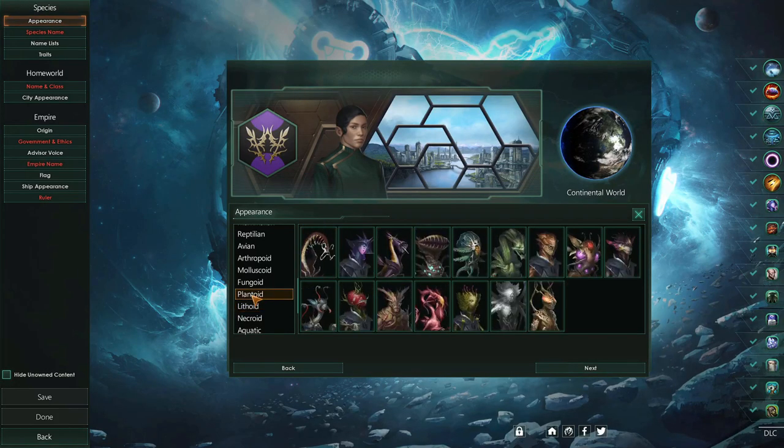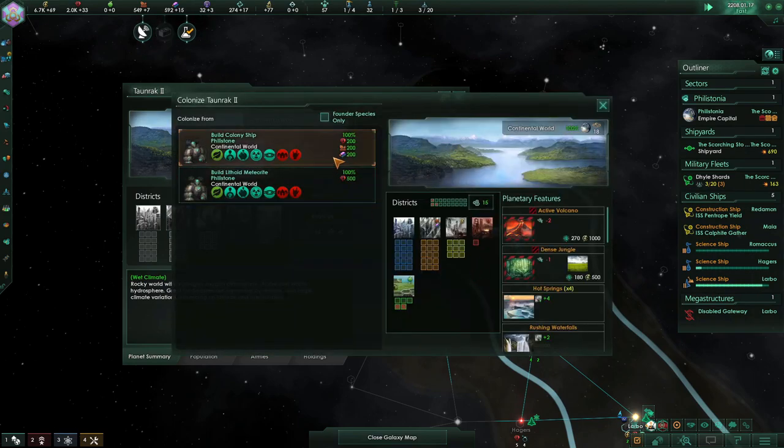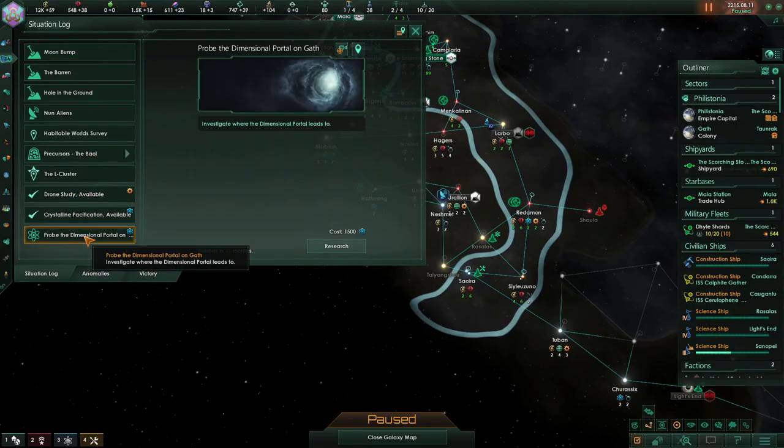You can create your own race of aliens, travel the stars, colonize planets, meet aliens, go to war, or team up with other empires to take on the end game crisis. Or you can even become the end game crisis. This game is so expansive and there are so many different things to discover and enjoy.